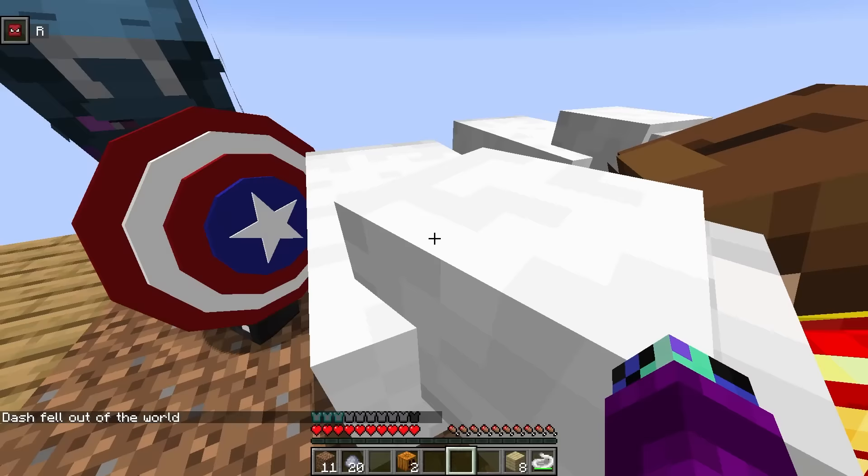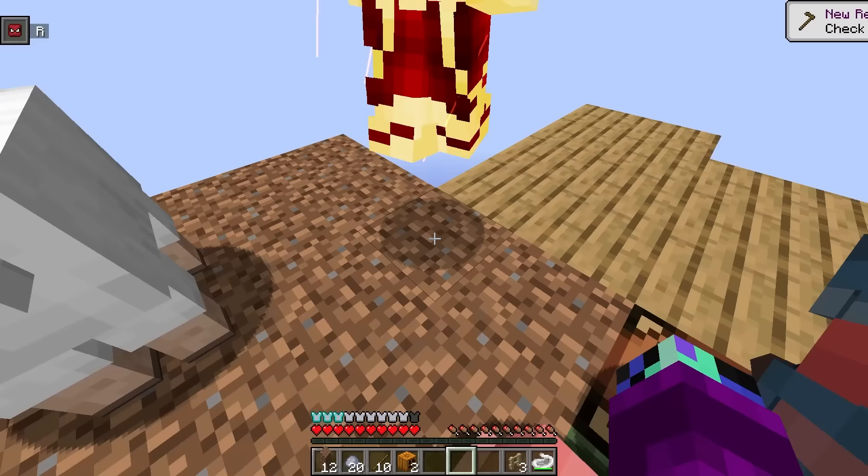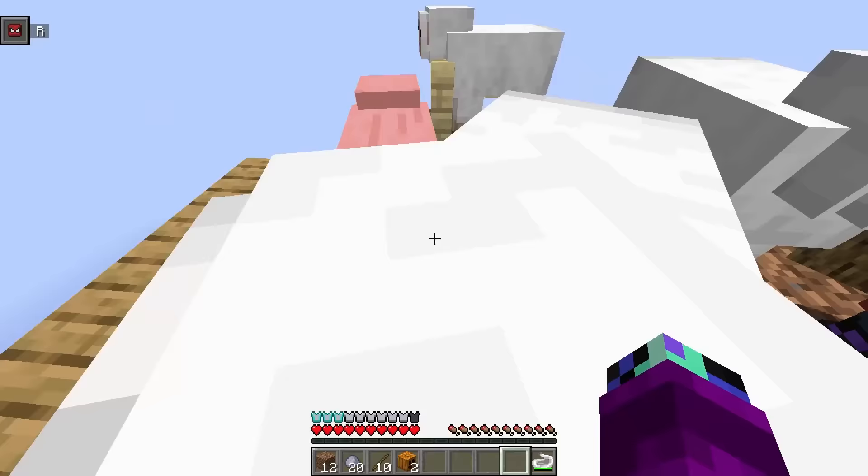We should collect these animals and put them in a corner. Let's build them a nice little animal pen. I'll craft a few fences to put around them. We got three fences, we're gonna need a little more. We're actually getting so many animals now — we've got three sheep and one pig!